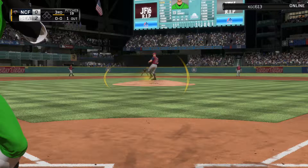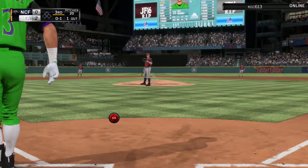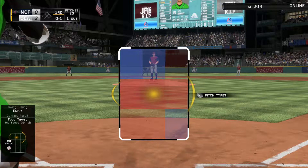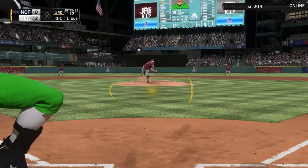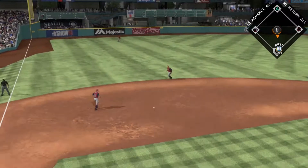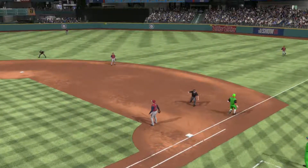First pitch of the at-bat from Steven Strasburg and he's going to foul that one off. If you guys are enjoying these Diamond Dynasty videos, I'm thinking of doing them like a live commentary — let me know what you think about that for a longer video. A-Rod's going to hit that to the shortstop — back to back 99 A-Rods, and he's going to throw the other 99 A-Rod out.